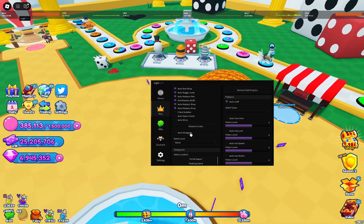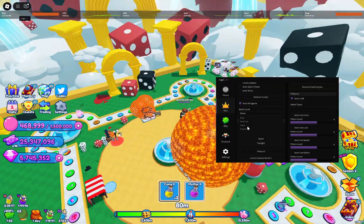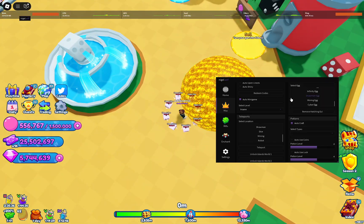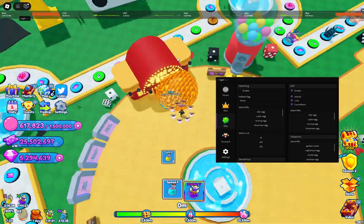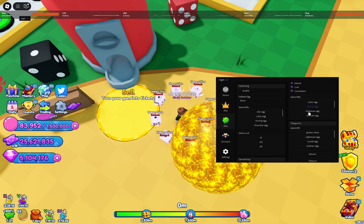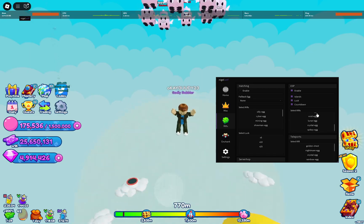Except for the trash grabbers — I'll turn that off. Redeem all codes, so if there were any new codes it would automatically redeem. Auto-minigame, so it would just do the minigame right here. Teleport to any place — you can unlock all the islands for World 2. I have horrible Wi-Fi, but you have ESP for islands. I don't think it shows right now because there's none out there. Teleport to rifts. There's a cyber egg up there, you have other eggs over there. Now it's working — you just gotta select what stuff you want it to be on.